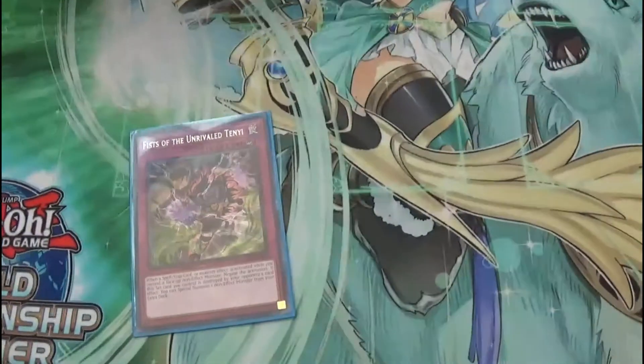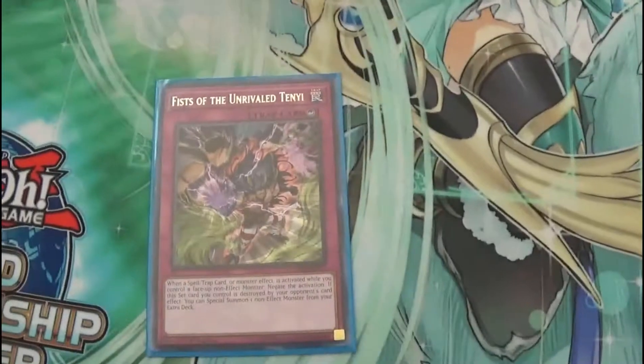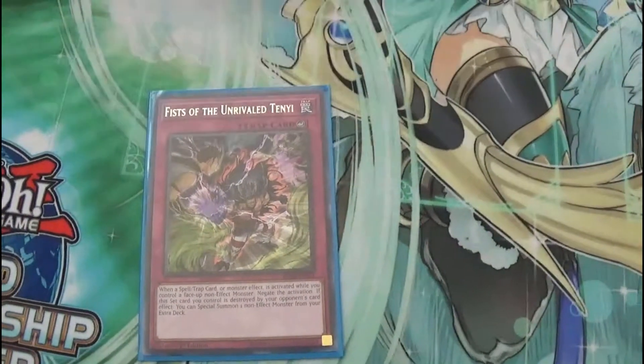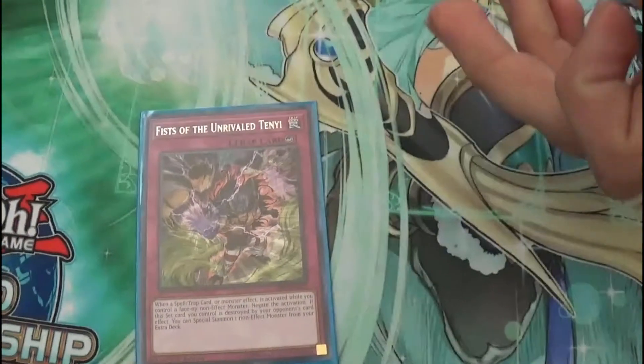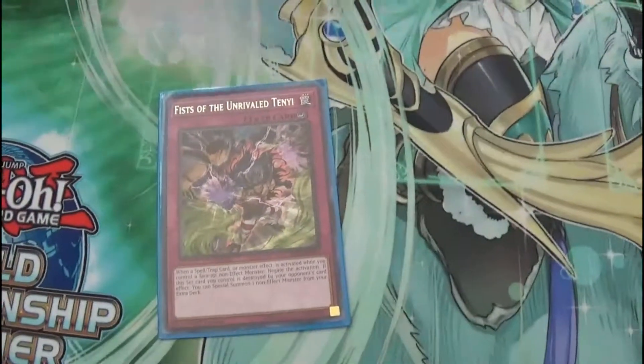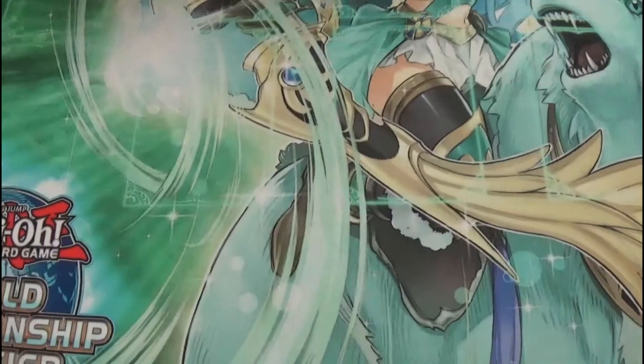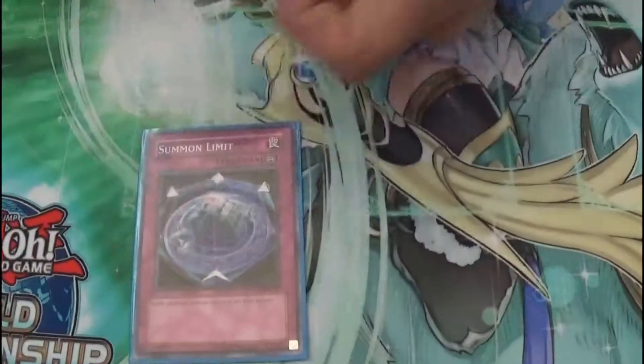And then one Fist — it's like Solemn Judgment. The only requirement is a non-effect monster on the field, so normals or the token. And then if this is popped by opponent's card effects, you can special summon a non-effect monster from your extra deck. Floodgates: Summon Limit — it's really good.